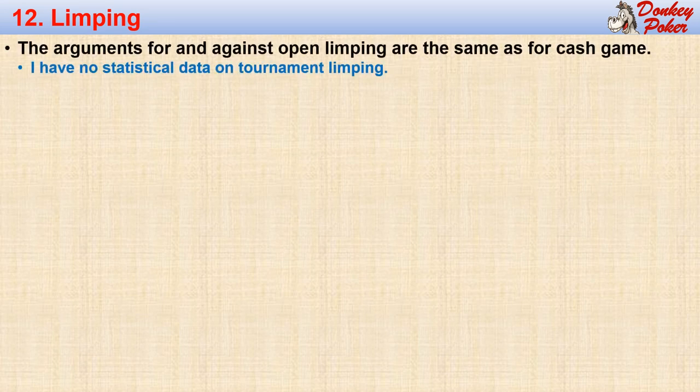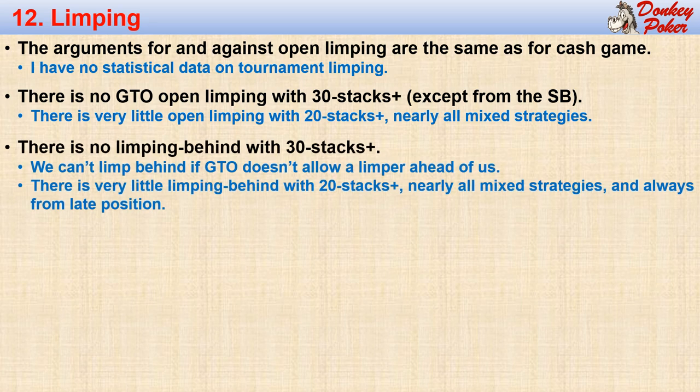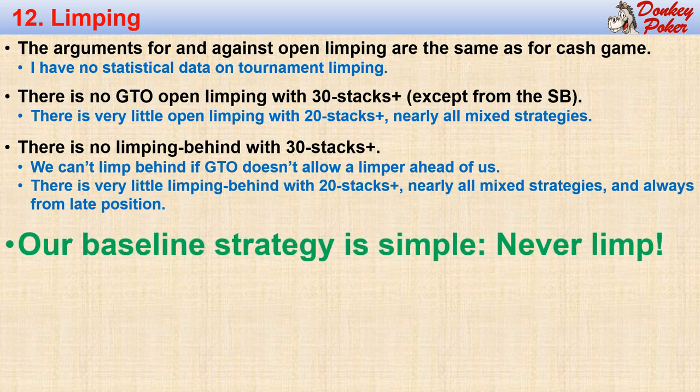Our next task is to deal with limping. The arguments for and against limping with large stacks in a tournament are the same as for cash games — I urge you to watch video CL003 to understand this better. Unfortunately, we have very little tournament data to guide us, but we can look at what game theory tells us. There is no GTO limping with 30 stacks or greater, except a little bit from the small blind. In fact, there is very little open limping at all with 20 stacks or greater, and these are all mixed strategy options. So our Holy Grail open limping strategy is the same as our cash game limping strategy: we never open limp. There is also no GTO limping from behind with 30 stacks, and there is very little limping behind with 20 stacks. So our Holy Grail baseline limping strategy is simple: never limp with a stack larger than about 20 big blinds.